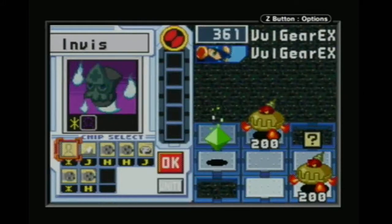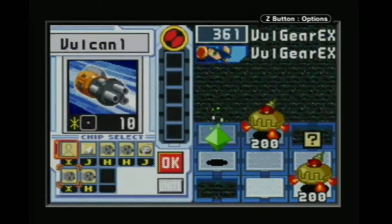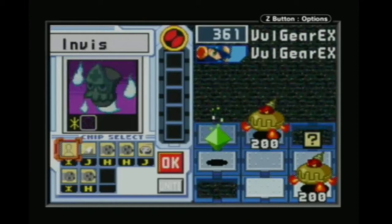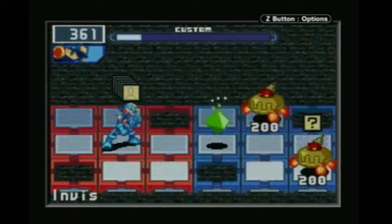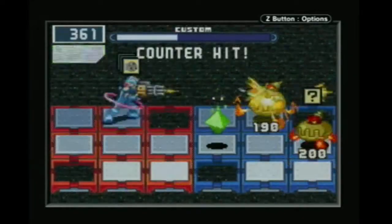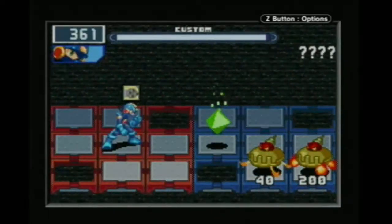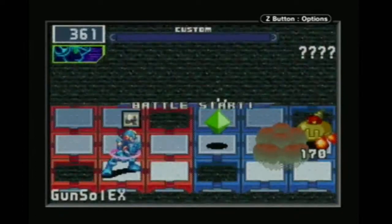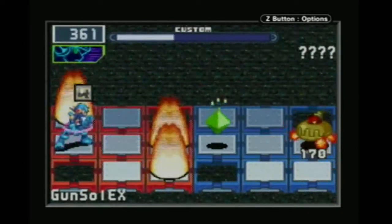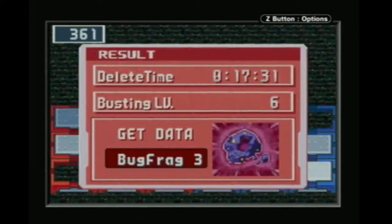Here we get Volgear EX. I can't use the Air Hockey and I can't use the Blizzard in this, and I don't have Gutsoul. Saddening. I guess we'll just spam these chips. I do want to preserve that Mystery Data. I knew you were about to do your thing, but then you did it in both the front rows, so I had to back up and wait.